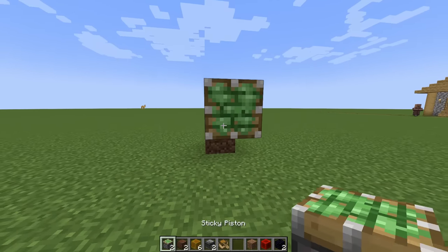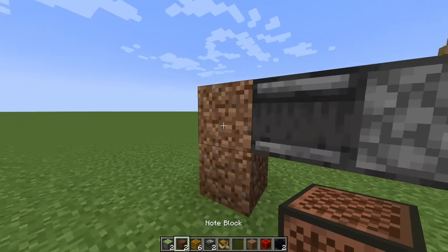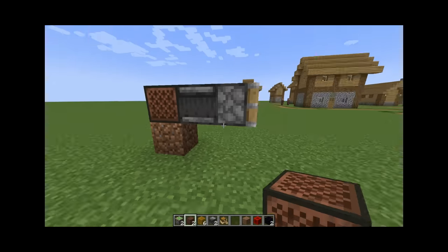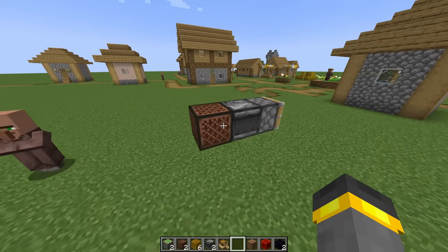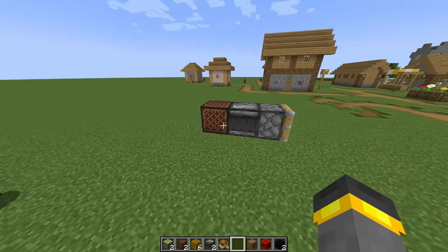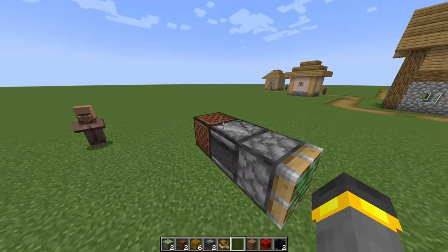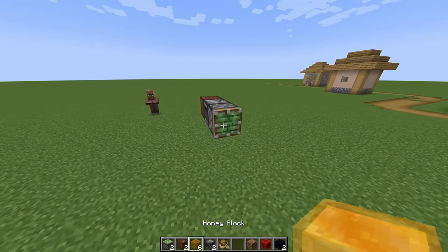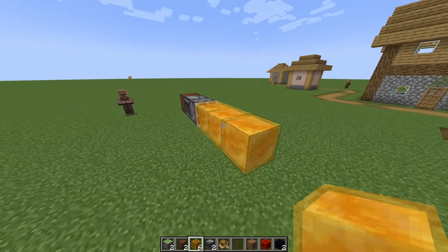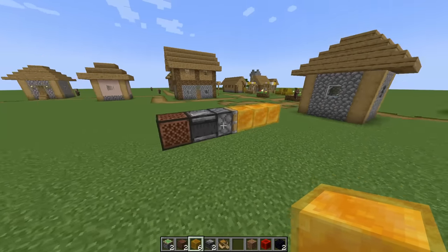Maybe use this flying machine to fly around your world. This little contraption is actually way easier to build than you might think. We're going to start with a note block going into an observer. The observer looks at the note block, and then a sticky piston. To finish off this side of the flying contraption, we're going to do honey block, honey block, honey block. That's half of the machine.